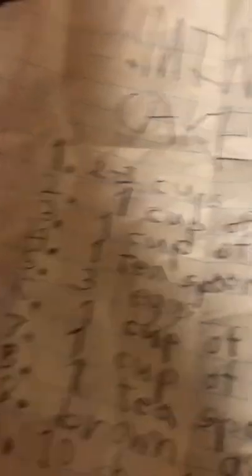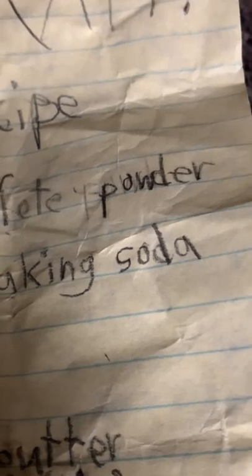First, we are going to need two to three cups of flour. Number two, we're going to need one cup of chocolate powder. Number three, one cup of sugar. Number four, one teaspoon of baking soda. Number five, three eggs. Number six, one cup of water. Number seven, one cup of milk. Eight, one teaspoon of butter. Nine, some brown and white icing. And finally, number ten, we're going to need ten cherries.